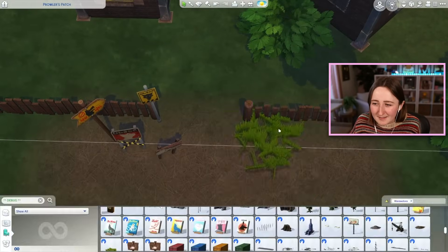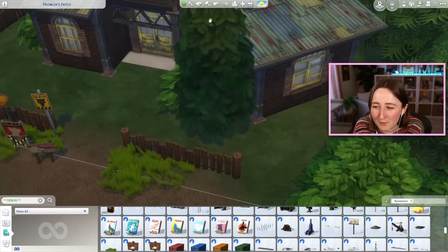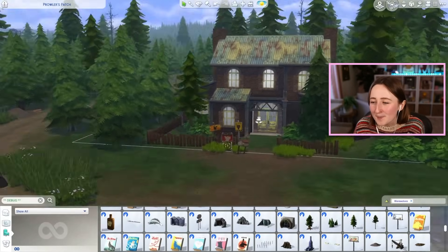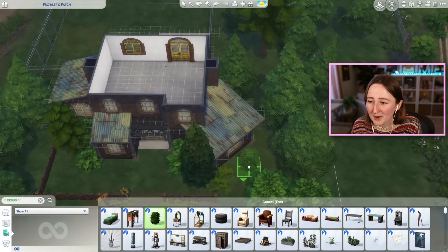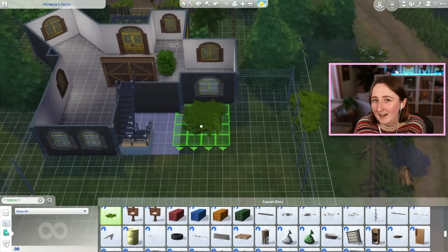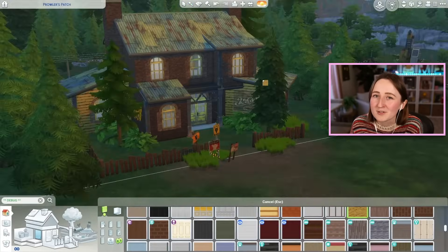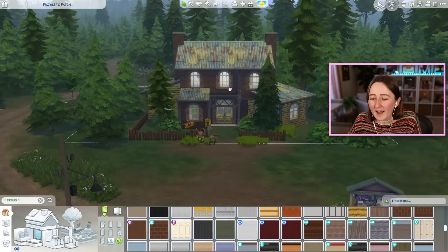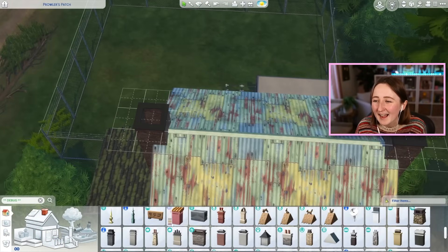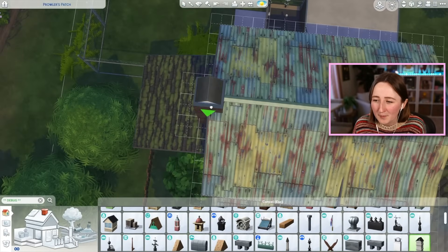Whenever I want a metal fence I use the one from Get to Work — I didn't even realize this pack had one. The only kind of weird debug things I used were these werewolf warning signs. I think they're supposed to be out in front of Greg's house — the scary werewolf everybody says beware of. I put them here because it was kind of cute. We're not Greg, we're not evil, but it's still a fun little wolf sign. The exterior has slight factory vibes but you can also tell it's a house.